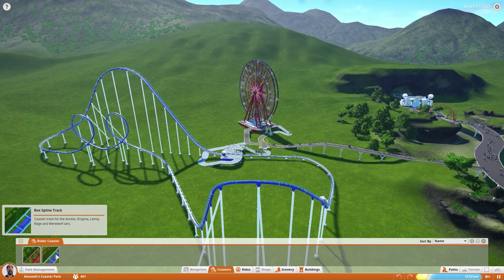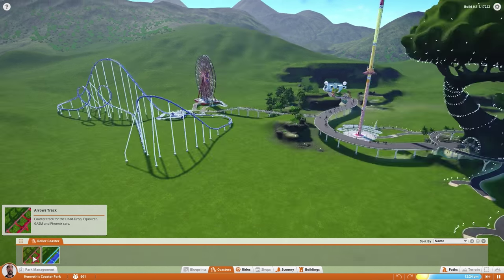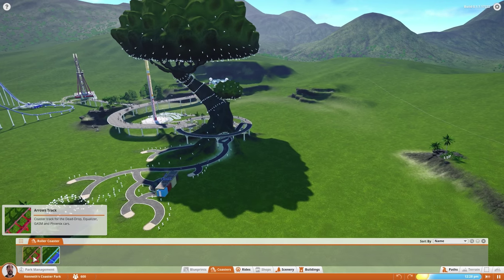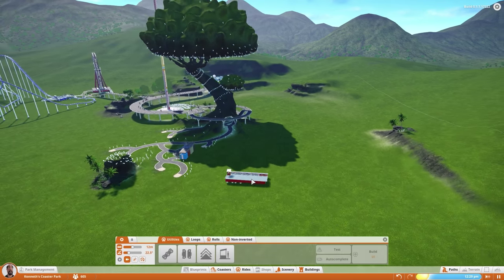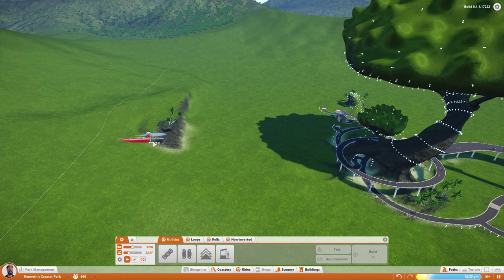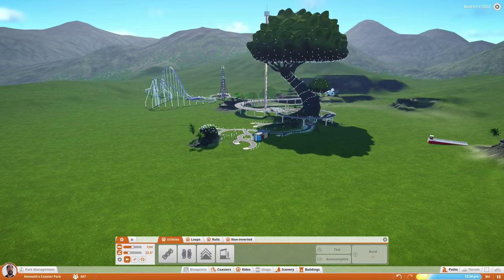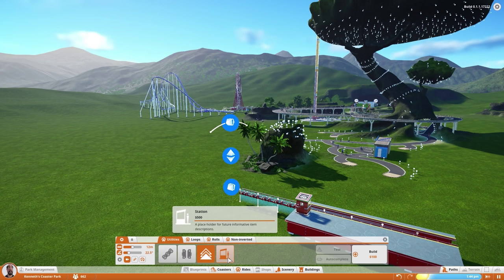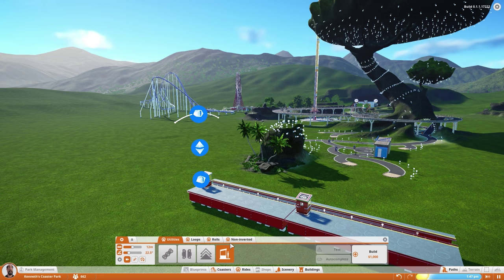So we did a box spline track before. Let's try out the arrows track — coaster track with the dead drop, equalizer, gasm, and phoenix cars. This is a totally different track type. Where do I want to put the starting of this though? If I put it over here we're getting close to the wall, and that's going to be a pain in the ass to build this thing. For this roller coaster we're actually going to make a bigger one, which means we can add multiple stations here, therefore having multiple carts — at least I think that's how it works.